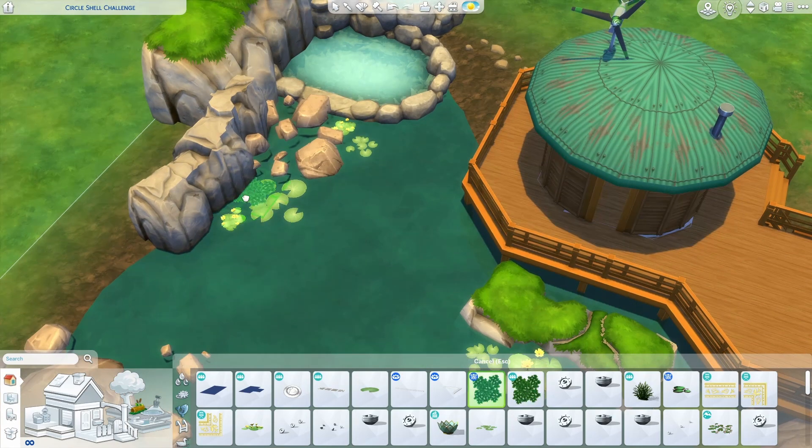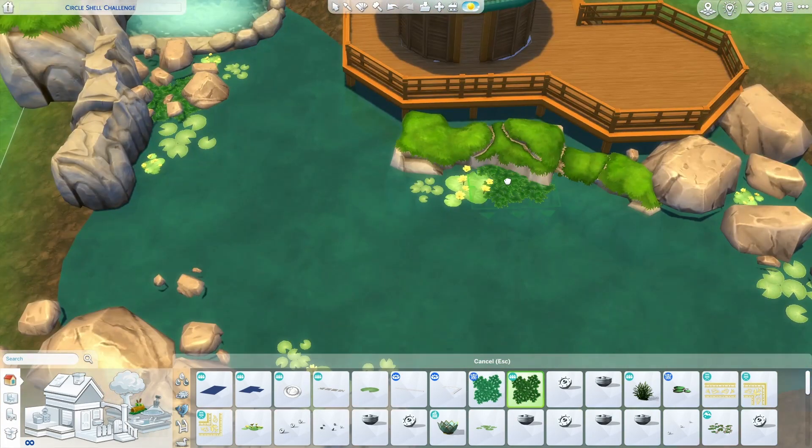Your sims can catch frogs and wade in the pond. There are three hot springs, but the only one that's functional is the middle one.